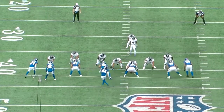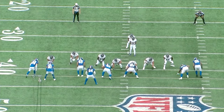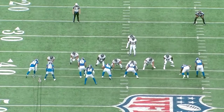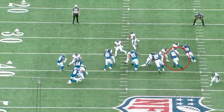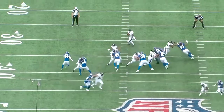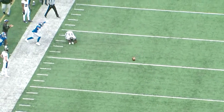They blitz six with safety Dane Belton, number 24, being in on the blitz. Leonard Williams, number 99 — when this play happens, he goes outside and instead of manning up against the guard, he goes towards the left tackle. The tackle has no choice but to defend against Williams. Then Ward kind of switches with Williams in his spot and plays against the guard, causing a pick by Ward, leaving an open gap for Dexter Lawrence, number 97, to come in and cause pressure and havoc on that play. A beautifully designed play by the New York Giants and their defensive staff.